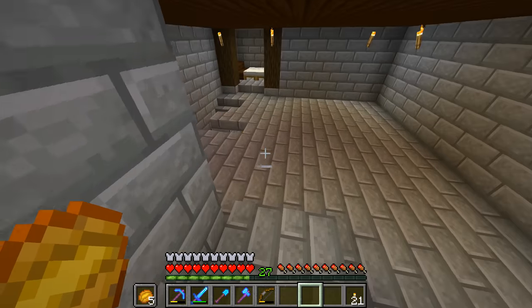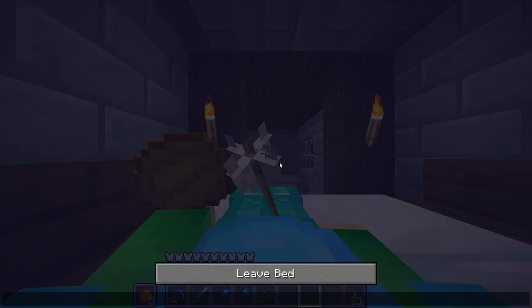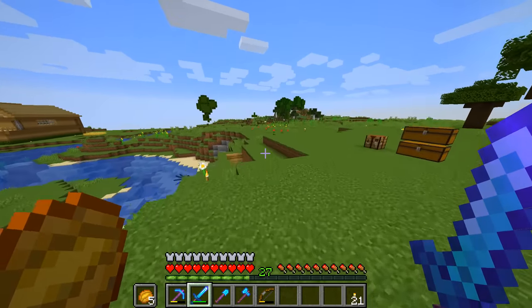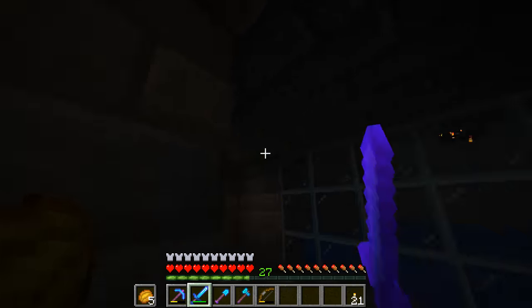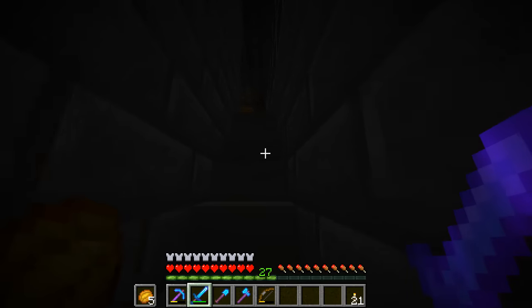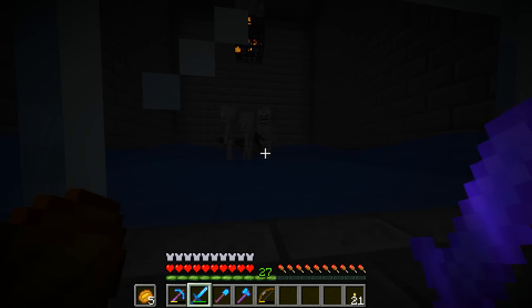What I want to do is sleep so it becomes daytime so I don't have to deal with any of the mobs. Then we're going to get some of the guys on and go to the stronghold — one of them actually found the stronghold without any ender pearls or eye of enders, they just literally found it from caving randomly. And surprisingly it's quite close to where we are. We're going to go check it out, see if we can find the end portal, and see how many eye of enders we need to get into the End.